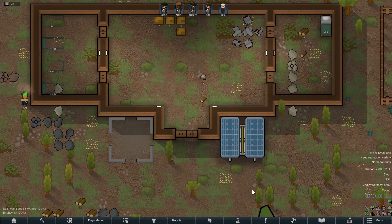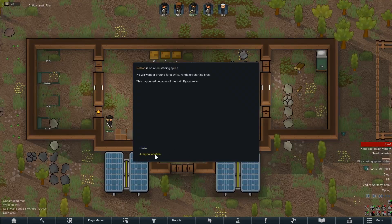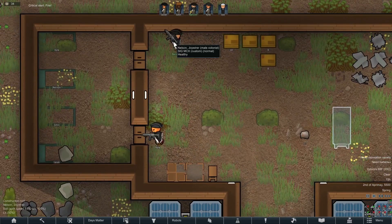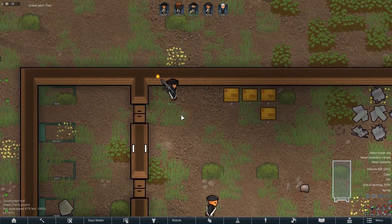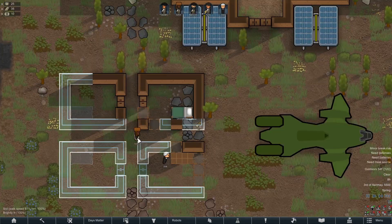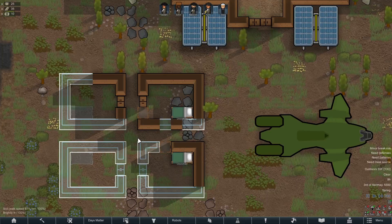The next day, we began powering up the White House with some solar panels so we could see everything, but in a familiar event, one of our colonists went into a fire-starting spree, trying to light the White House on fire. Does that seem familiar? We quickly put out those fires and began building everyone some nice little homes to stay in.